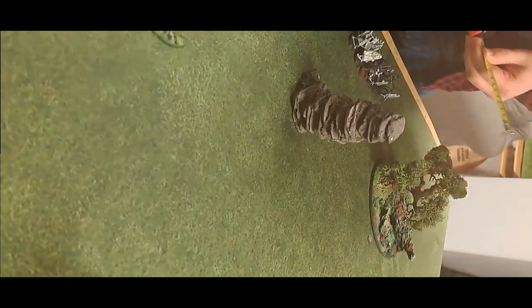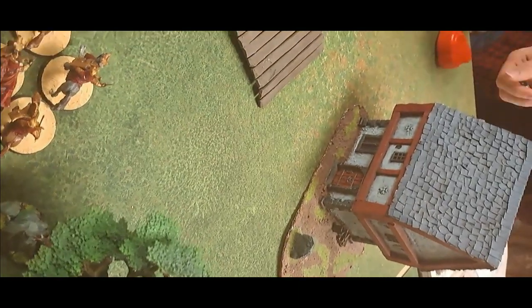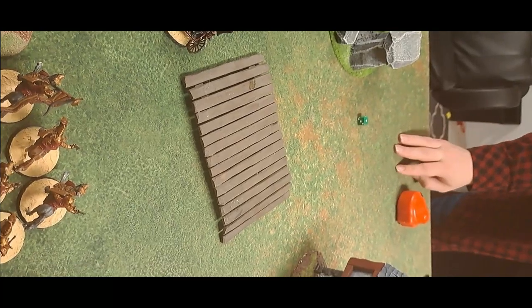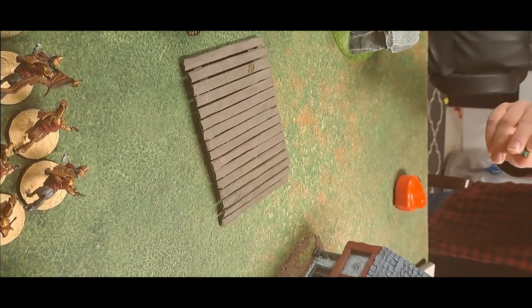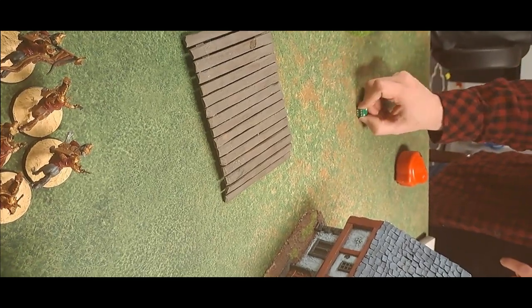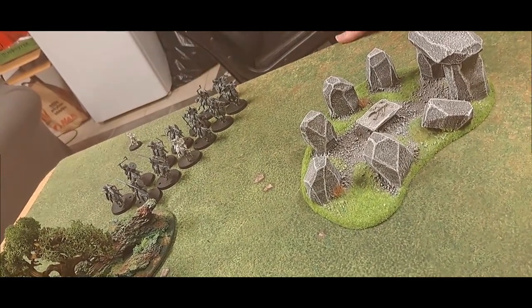Turn two begins. Evil has priority. Rolling for Éomer's warband — a one, but a point of Might is spent to turn it into a two, so the opponent chooses a point on the east or west board edge at least six inches from a corner. Éomer and his riders arrive with Merry trailing along behind. Here is the battlefield at the present time.